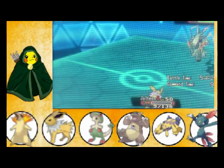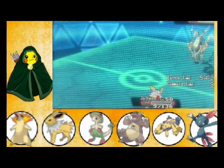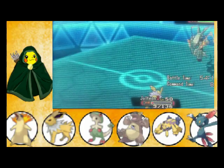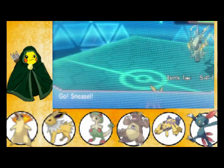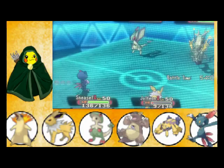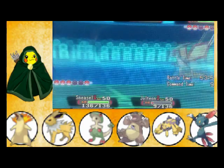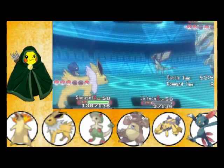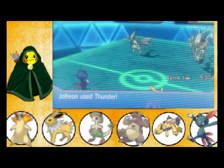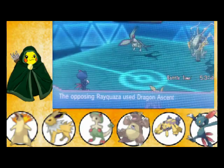From what I'm telling you guys, this is how the strategy is supposed to work, but it's not working entirely how I want it to. Let's throw out Sneasel. Sneasel is supposed to be my stat-change Pokemon — it's supposed to gain the stats from Kangaskhan. Metal Claw on Flygon, and Thunder on Rayquaza. Stop dodging — that didn't happen.